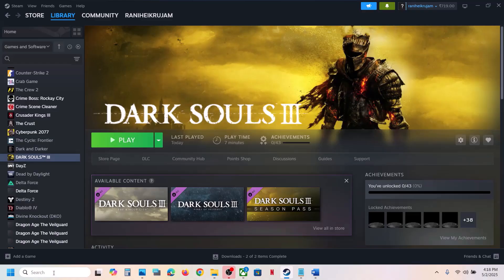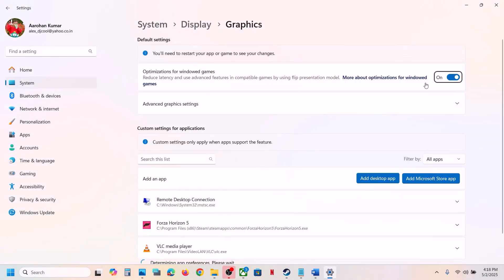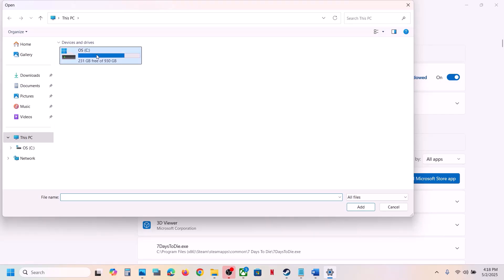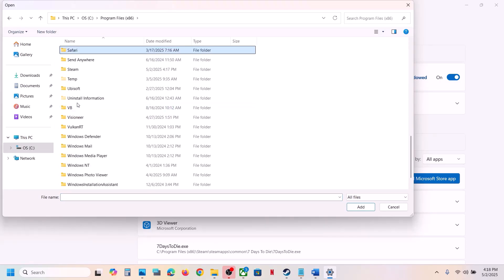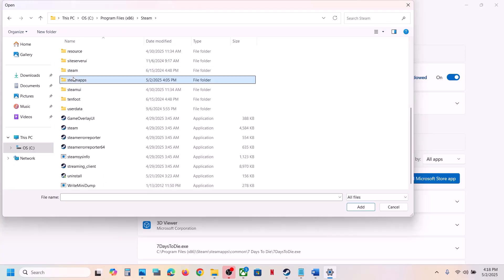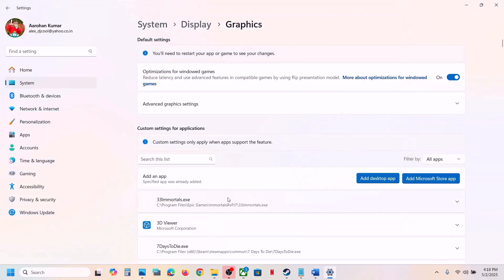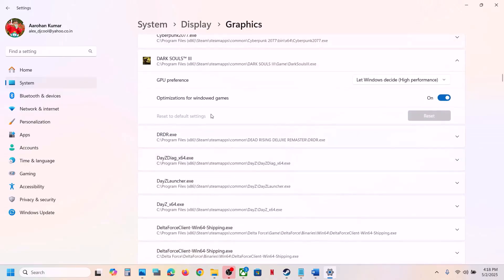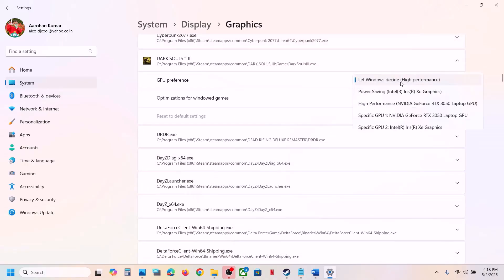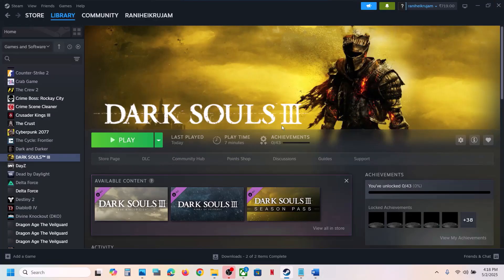The next step is to run the game on the dedicated graphics card. Type Graphics Settings in the Windows search box, click on Graphics Settings, click Add Desktop App, and go to the game installation folder. Select the game exe file and click Add. Once the game appears in the list, click on it, set GPU Preference to High Performance, select your graphics card, and then launch the game.